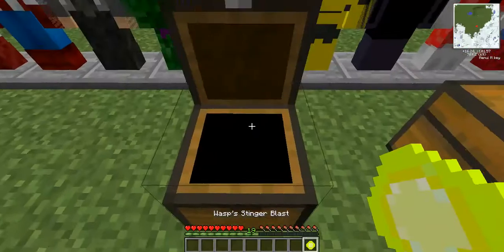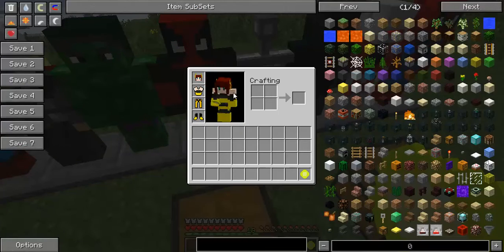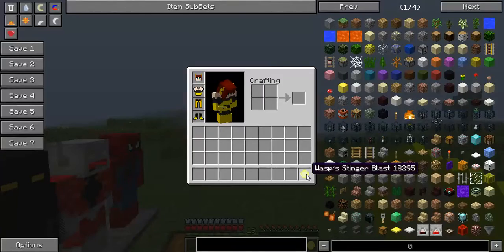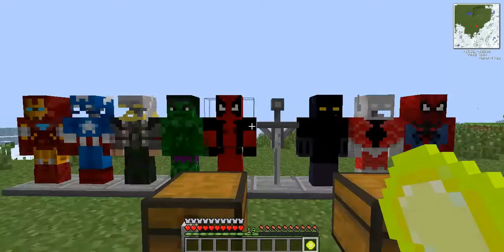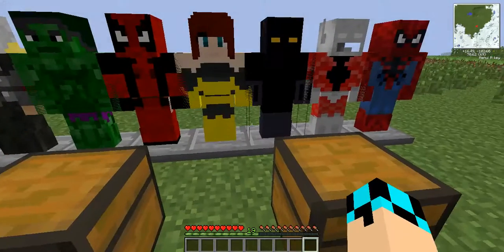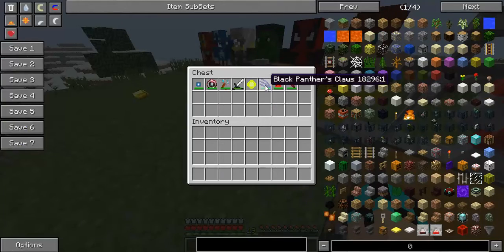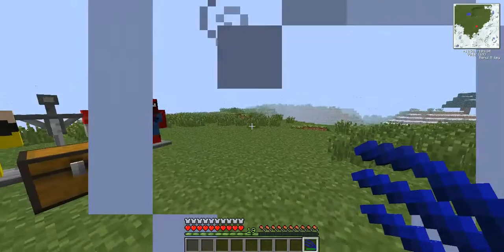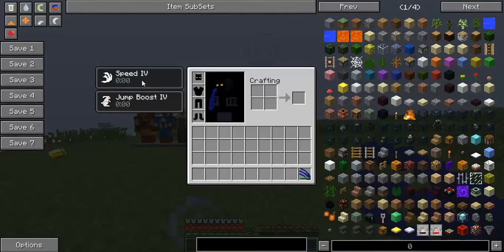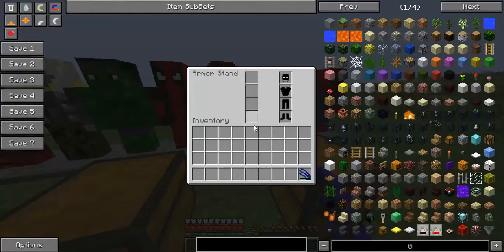Next we have Wasp. When you put on her armor, she has nothing — no potion effects. The Wasp Stinger Blast is pretty much just like the Iron Man Repulsor. Next we got Black Panther. Black Panther's weapon is the Panther Claw, and it'll do a pretty good amount of damage. Black Panther gives you Speed 4 and Jump Boost 4, so he jumps really high and goes really fast.